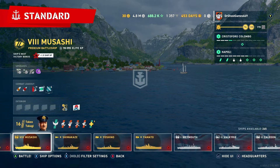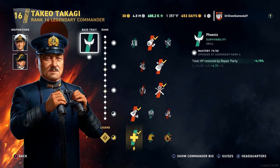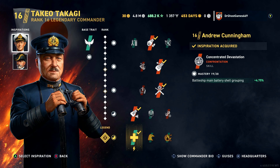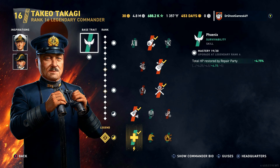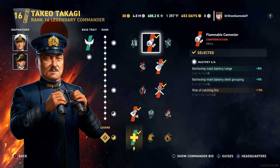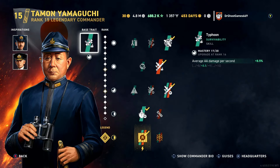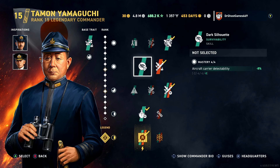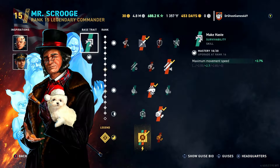For Japanese battleships, on my Musashi I run Takio Takagi — the Japanese equivalent of William Sims for battleships. For inspirations I'm running Andrew Cunningham for accuracy and shell grouping, and Paolo de Revel for main battery reload. Skills are essentially the same gun accuracy build: Flammable Cannoneer, Gyrating Drill Bits, Marksmanship, Reaching Out XXL, and Will to Rebuild. For Japanese carriers, Tamon Yamaguchi is the free-to-play option with the same setup.